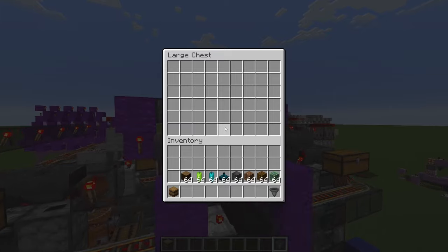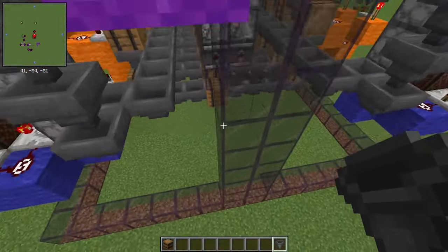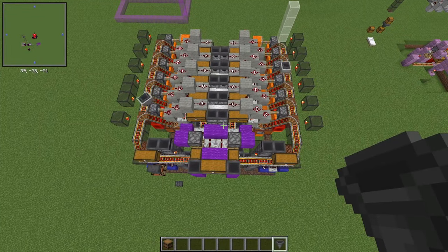Now you should be ready to test this out. Add a 4-tick delay and a 3-tick delay to the repeaters on top where the loader is. If done correctly, the system should run smoothly. Don't forget to test thoroughly and feel free to add any questions. Thank you for watching — I hope this tutorial helped you build your own Mumbo-inspired item sorter.